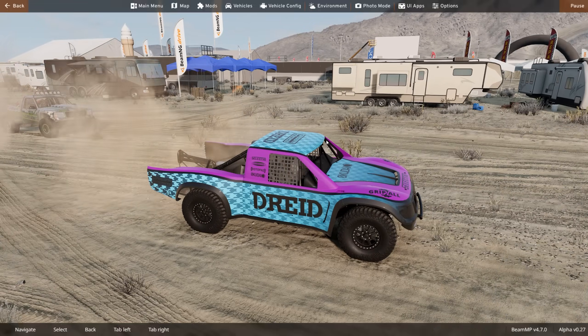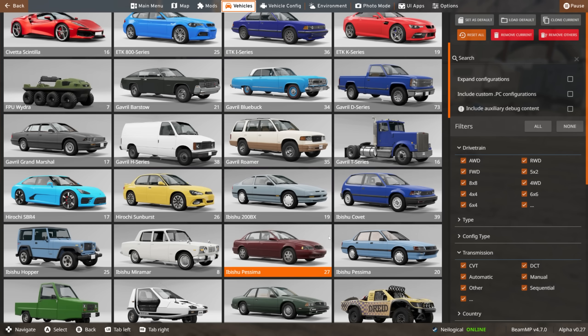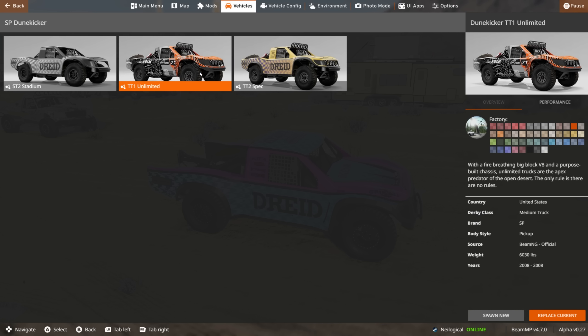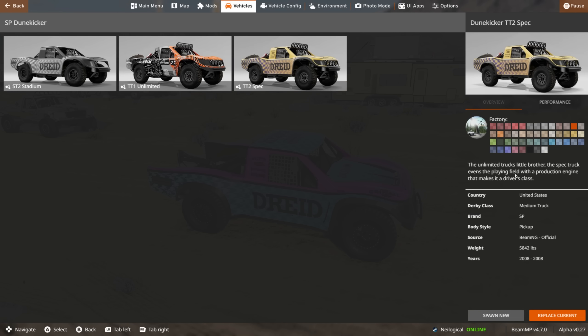This isn't even the most extreme version of this truck. We actually have a few here to choose from. The Dune Kicker stadium version has a high-revving engine and a chassis focused on handling, making this truck excel in short courses and stadium-style racing. We also have the TT1 Unlimited with a fire-breathing big-block V8 and a purpose-built chassis — the apex predator of the open desert. The only rule is there are no rules. And then we have the TT2 spec, the Unlimited truck's little brother. The spec truck evens the playing field with a production engine that makes it a driver's class — a little bit less insane than the TT1.